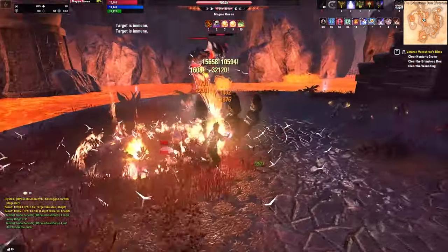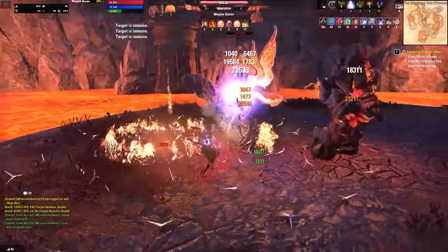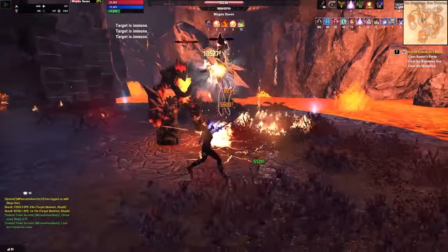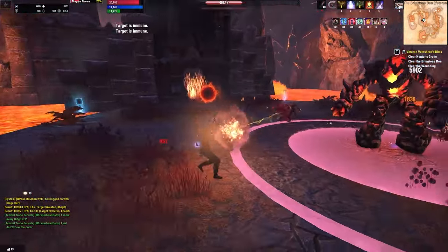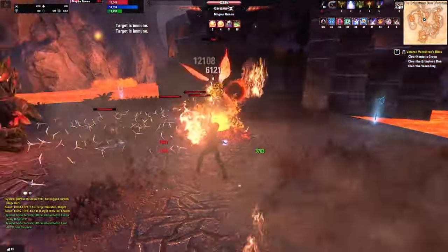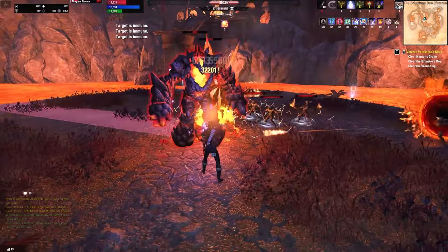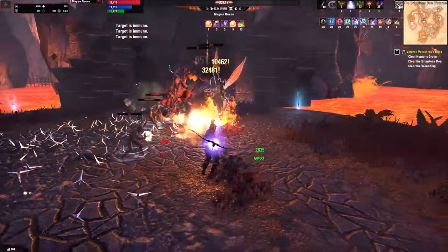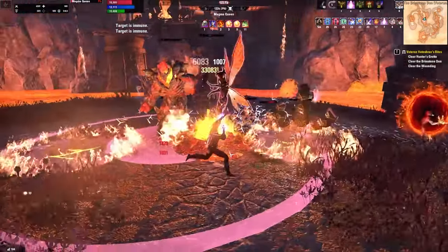Anyway, this is the much anticipated update to this build. Between some changes that I made and some buffs that ZOS made, this build can now push over 304,000 score in Vatashran Hollows if you're a little bit better than me, which is roughly a two to three minute savings over the previous version. This build is also still capable of soloing both Harrowstorms and Bastion Numix and all of your world boss dailies.